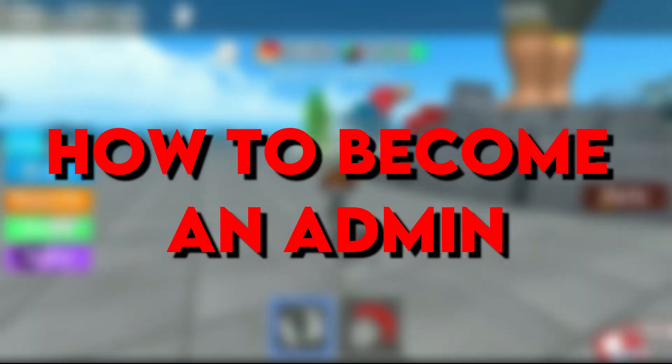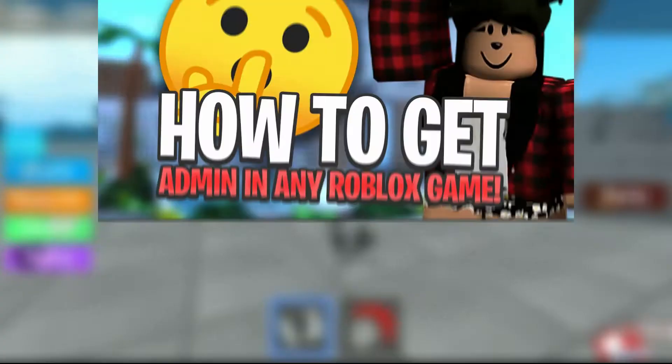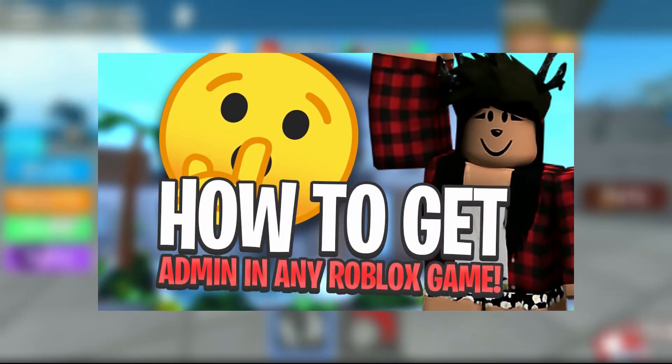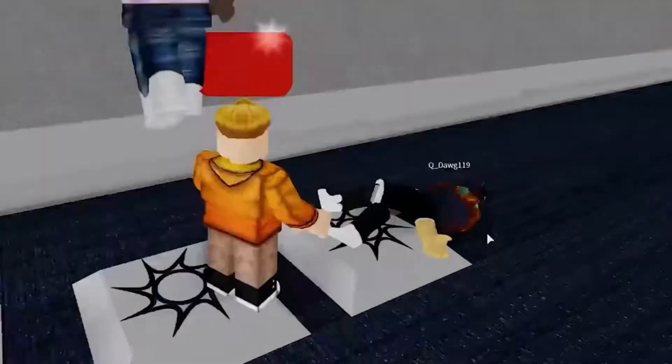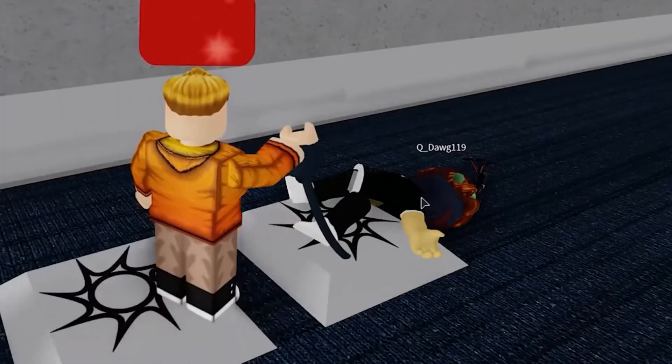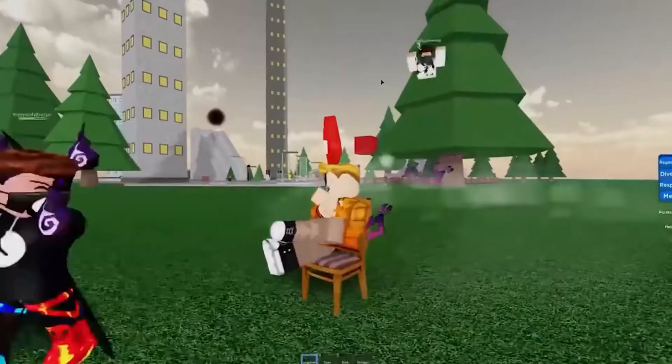How to become an admin? There's really no hard and fast way to do this within a game, but there are workarounds. Let's take Roblox Blockbuster as an example. This is one of the many games on the platform for which the creator's messages are closed, meaning you will be unable to message them. To test whether the game you want to admin has a reachable creator, simply open the game and go to the creator's profile.